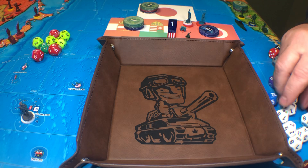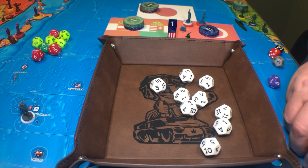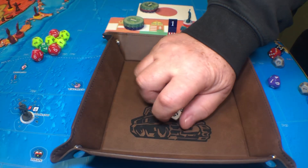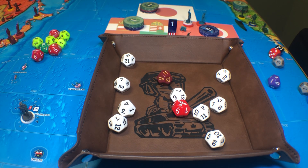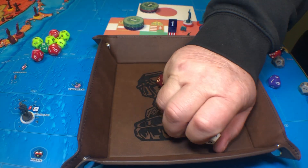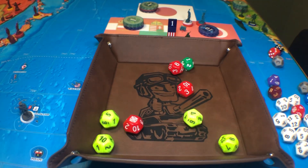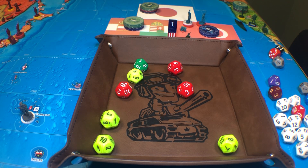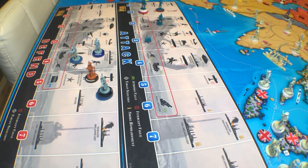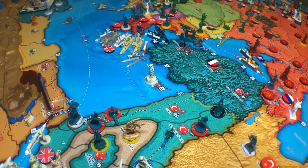Rolling nine dice: three, six, nine, plus one at three and one at two. Absolutely nothing. Final results: three hits on the colonial infantry. I've got six or seven infantry and an artillery left. So that's three colonial infantry lost, with six or seven infantry and an artillery remaining.